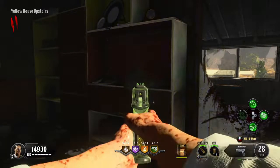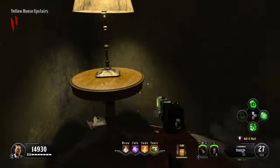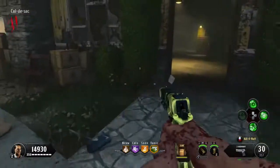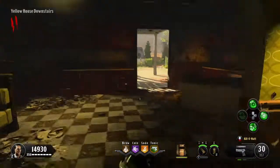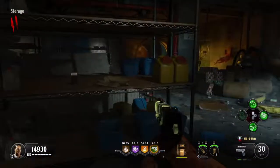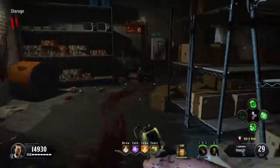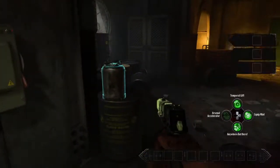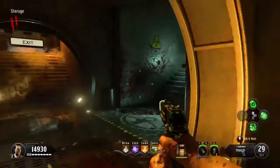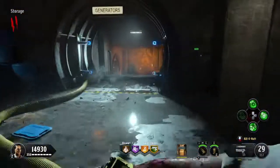The next two pieces we're going to need to find are both found in the bunker. The first one we're looking for is in the storage area. Once you get down to the storage area it can be found in one of three locations. The first spot is here on the edge of this rack. The second one is right here on this barrel next to the mannequin. The last piece can be found over in the back on the way out, just sitting on top of these barrels.